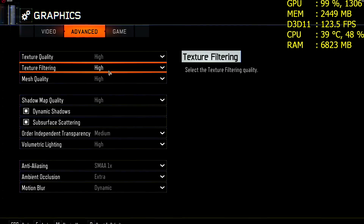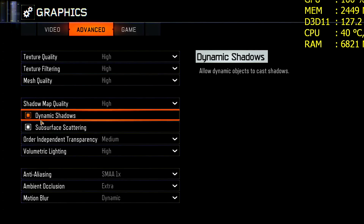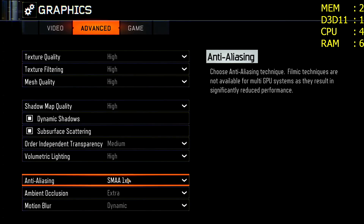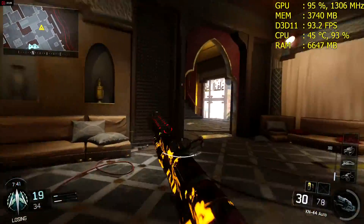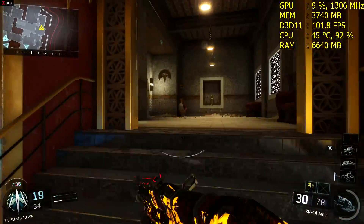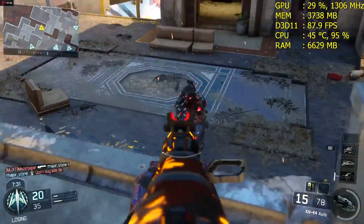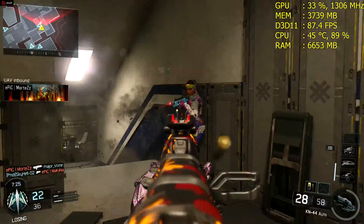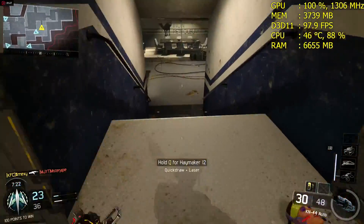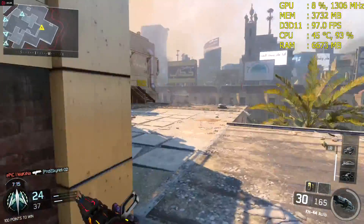Here is Black Ops 3 running at 1080p with 100% resolution scale. All settings are on the highest except for texture quality, because extra texture quality requires more than 4GB of VRAM. Shadow map quality is also on high rather than extra since it requires more VRAM. Order Independent Transparency is on medium because it is one of the laggiest options in the game — it lags even with 1070s or 1080s, so set that to medium. Anti-aliasing is on SMAA 1x as the other options look blurry on a 1080p screen.